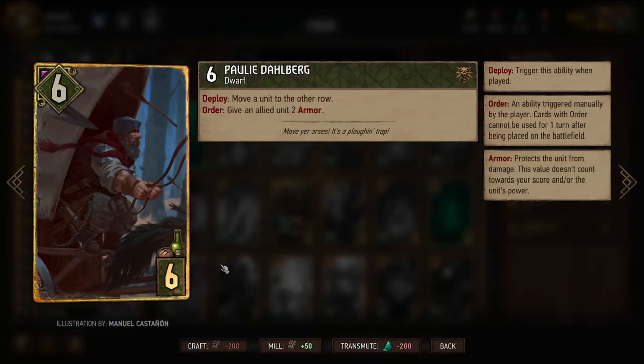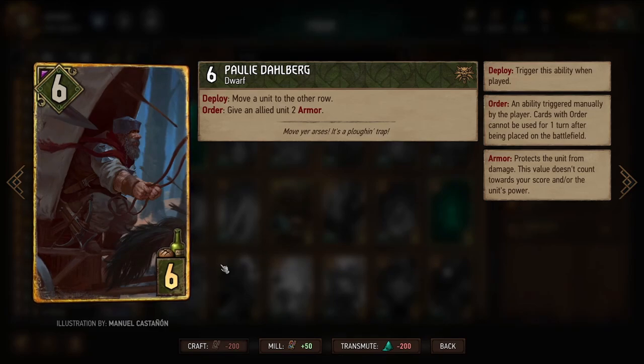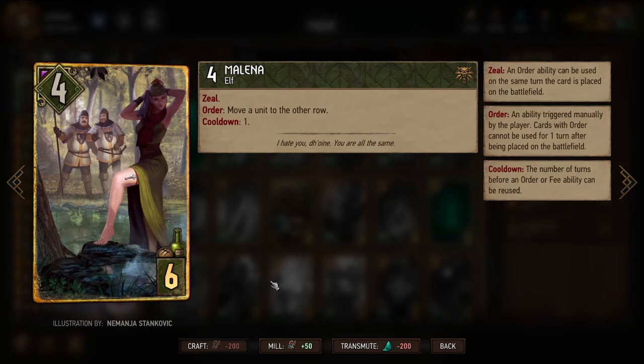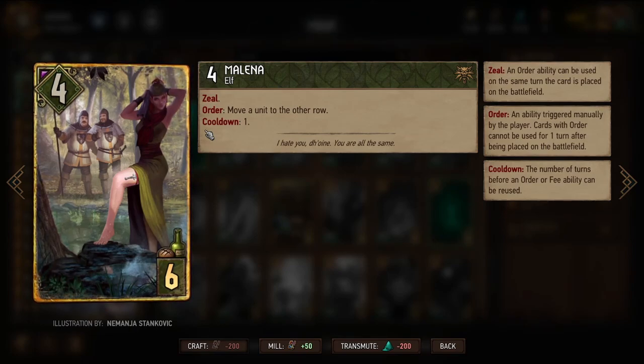Pauly Dahlberg is a unit I'm on the fence about including. It allows us to move a unit on deploy and has six strength, but at six provision cost it's somewhat expensive, and we have other sources of movement. Milena, on the other hand, can move a unit from one row to the other every turn — she may not have quite as much strength, but maximizing movement makes her significantly better than Pauly.